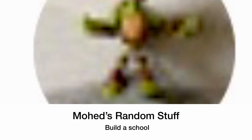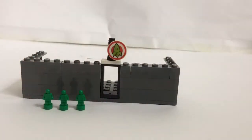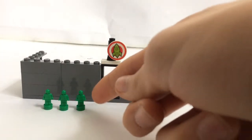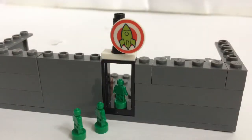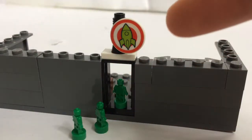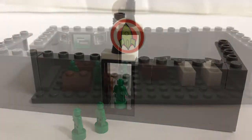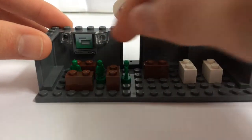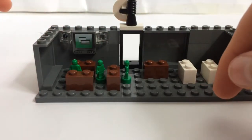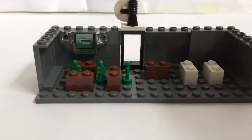The next suggestion comes from Mohed Random Stuff, who says: build a school. Here is the school — it's scaled to nanofigures, like the army guys from Toy Story 4. There's an entranceway where students can walk through, and there's a logo which is a rocket, so they can easily tell it's their school. There's a classroom with a teacher's desk and a TV. The TV is used to tell all the students anything that's going to be happening in school, and the teacher's desk is so that students can ask teachers any questions they have about the work.